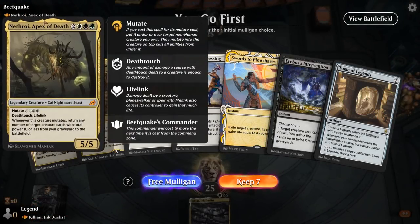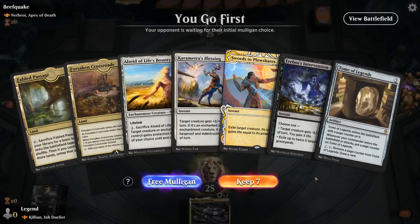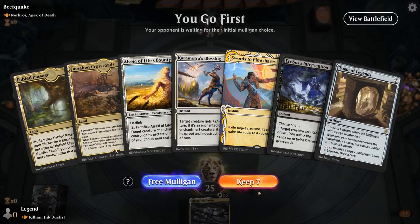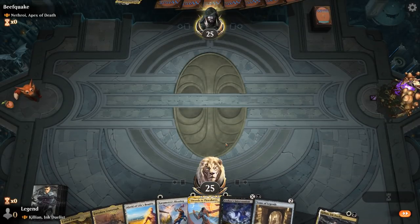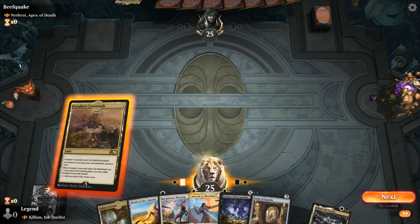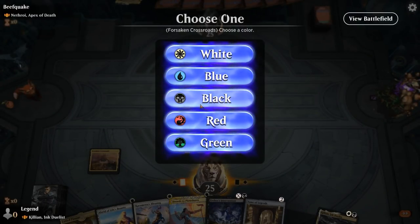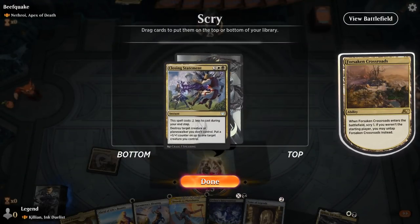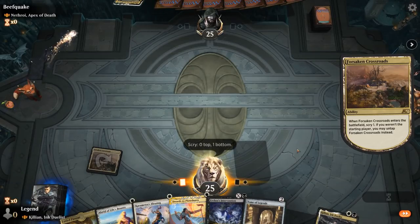Game one, we're on the play facing Nethroi, Apex of Death — so some sort of reanimator deck. My hand has a lot of tap lands unfortunately, so not a smooth start, but I'll try it. I'll name black and look for white lands, or name white since that's the color I actually need next turn. Bottom the spell here.